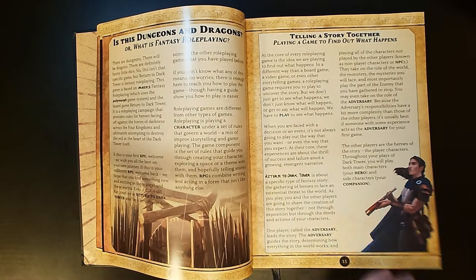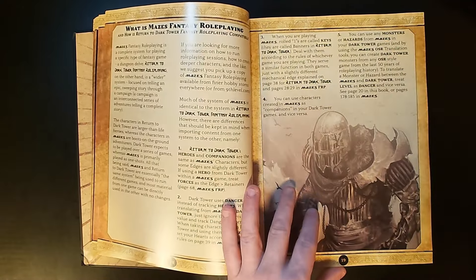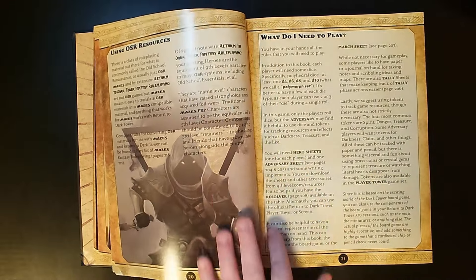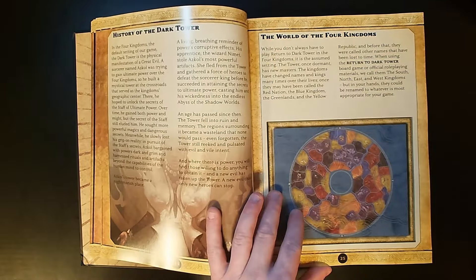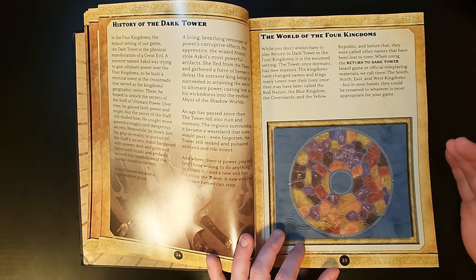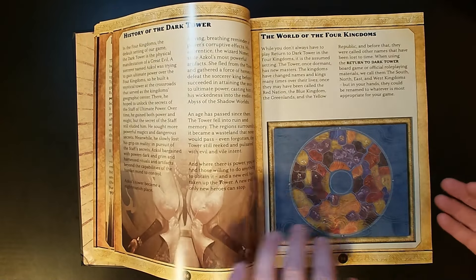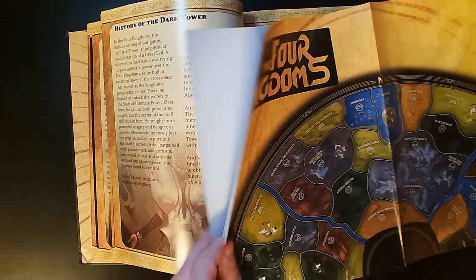The book is filled with illustrations and tells you a little bit about what fantasy role-playing games are — rulings over rules. It talks about using other OSR resources and what you actually need to play. Then it goes into the game world, which is reminiscent of a game board — it really plays on the four kingdoms from the board game. It comes with a beautiful full-color map, so you're getting a ton of value from this book.